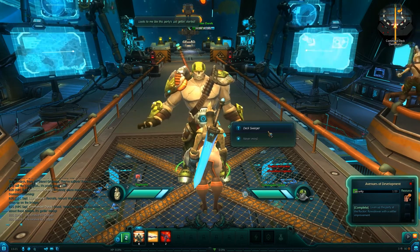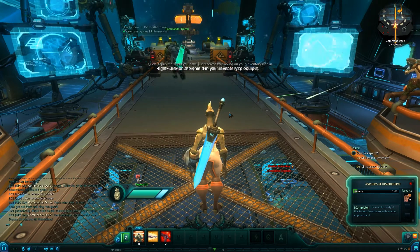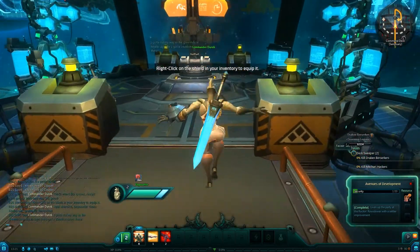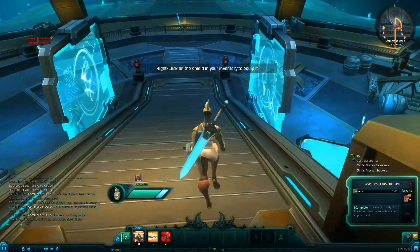There's Fubar, and then there's what we got here: 'Slag 'em, tag 'em, and bag 'em.' Need to kill Draken and Makkari, which are the minion races of the dragon-like and the robot-likes.